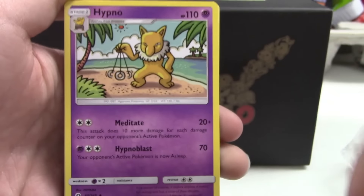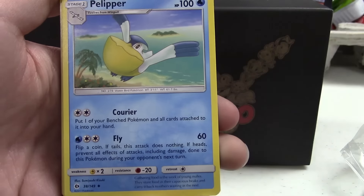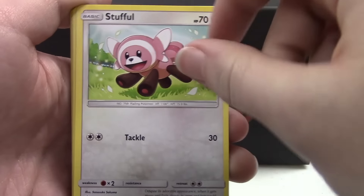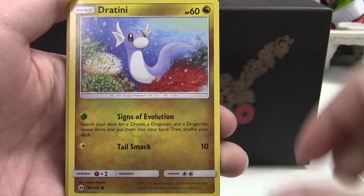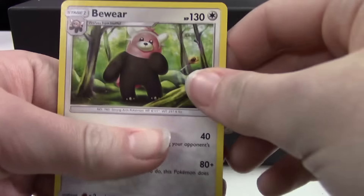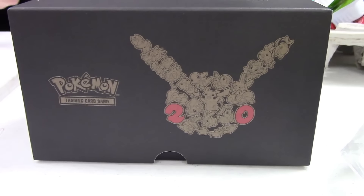In the final pack we have a Fire Energy, Hypno, Poké Ball, Pelipper, Zubat, Popplio, Stufful — super cute — Wingull, Dratini, a Reverse Alolan Meowth — super cool — and a Bewear. Thank you guys so much for watching.